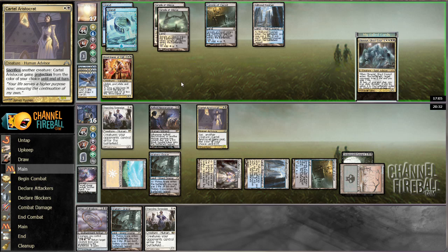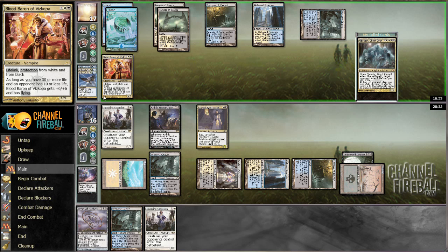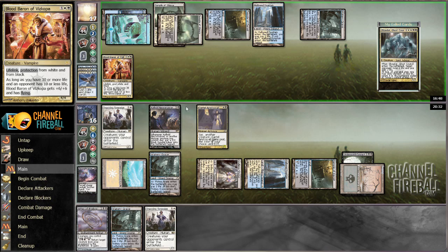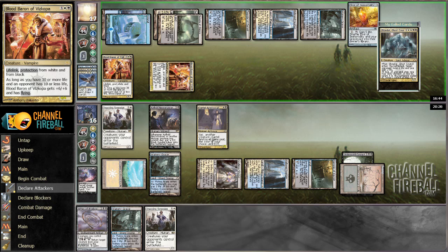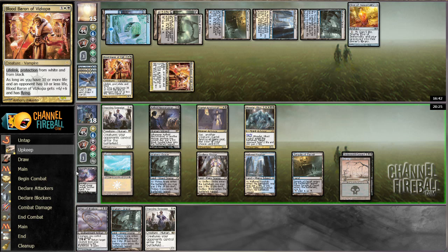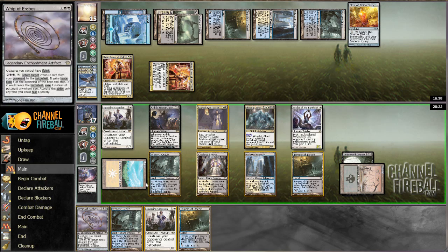If your opponent knows the top card and it's another Revelation I can see doing that, but burning a Revelation for two when you're not actually under that much pressure — I can't really attack for a ton, I can start sacking things to deal two damage with Cartel Aristocrat. Second Blood Baron — that is kind of a beating. Need to draw Far Away here. Hoofed it out, back in draw, draw Far Away. Soldier of the Pantheon at least gets to attack.